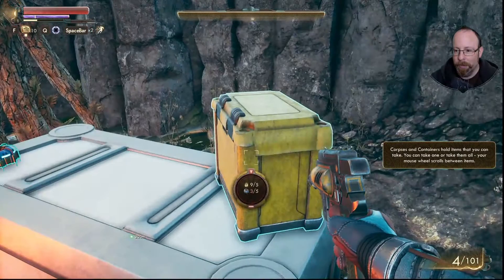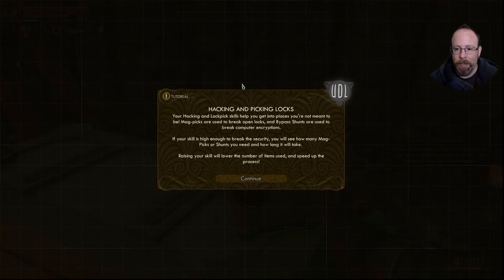Hacking and picking locks tutorial. Your pick lock skill helps you get into places where you're not meant to be. Mag picks are used to break open locks and bypass shunts are used to break computer encryptions. If your skill is high enough, you'll see how many mag picks or shunts you need and how long it will take. Raising your skill lowers the number of items used and speeds up the process.